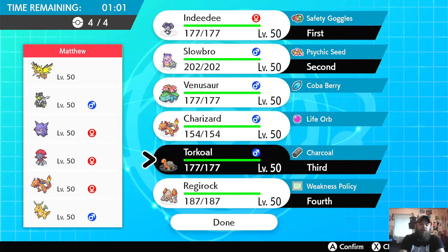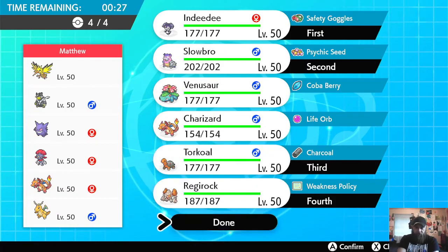Can you cancel my Trick Room? Is that possible? My opponents have Zapdos, Urshifu, Gengar, Weavile — I can't remember Sneasel's evolved form — plus Dragonite and Charizard. I think we're going to try and rock this Trick Room.